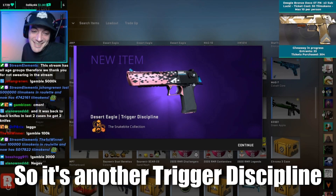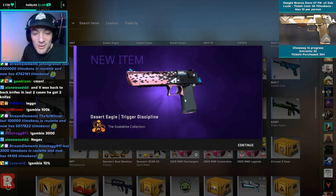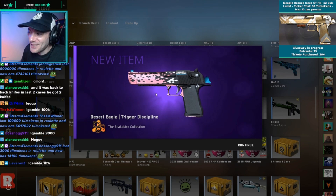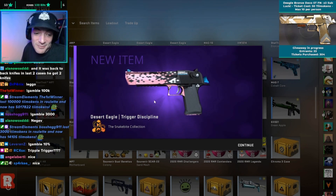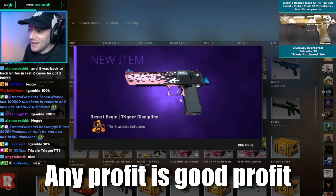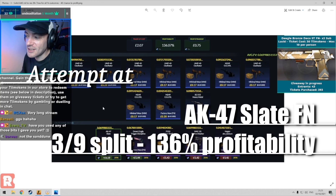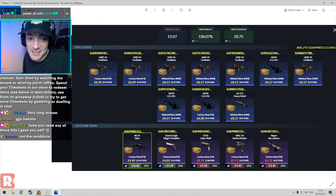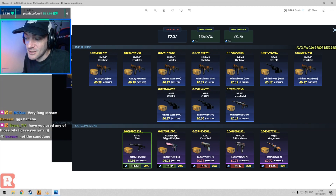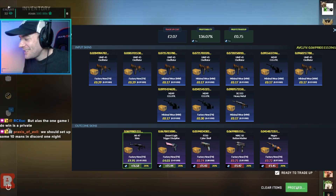Hopefully we actually pull the black AK - come on. It's another Trigger Discipline, but I'll take it - that's still about £1.40 profit on the Trigger Discipline. It's not quite as good as the Slate, but it's not failing either. Any profit is good profit and we're hitting that 40%. This one is using three factory news and seven minimal wears hoping to get a Slate. We've got two Trigger Disciplines from two so far today - still profit on both of them.